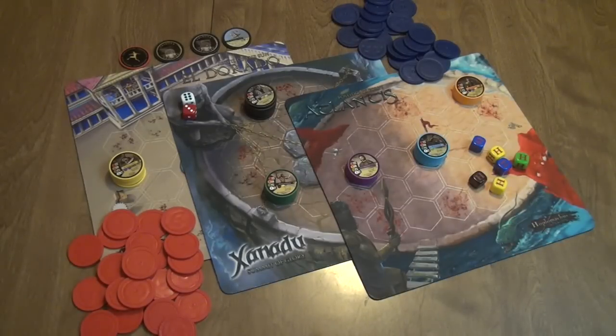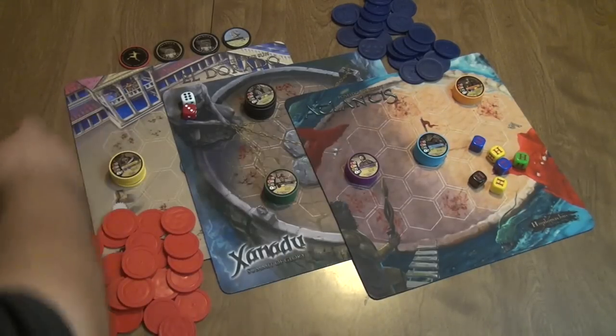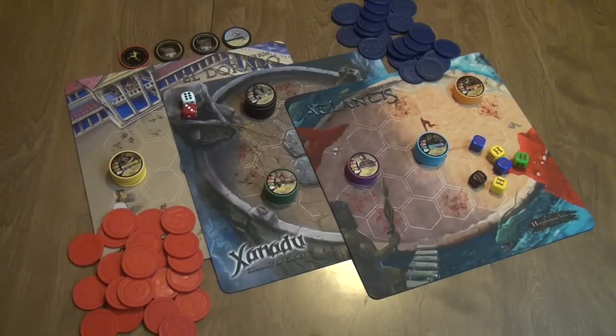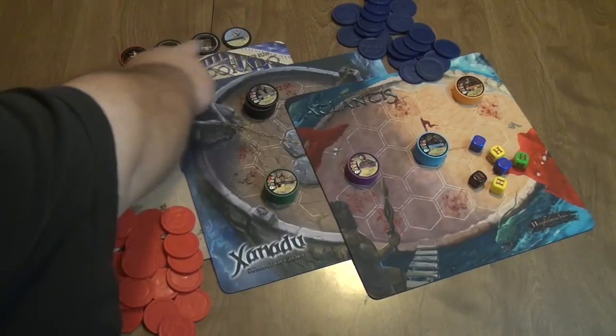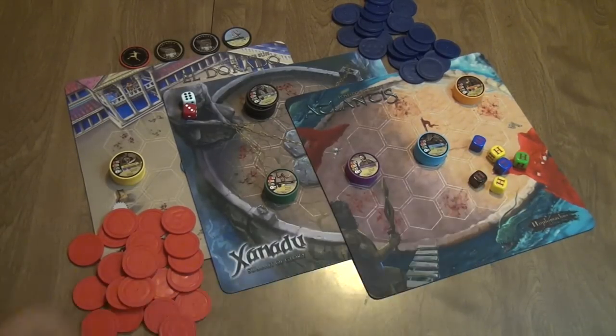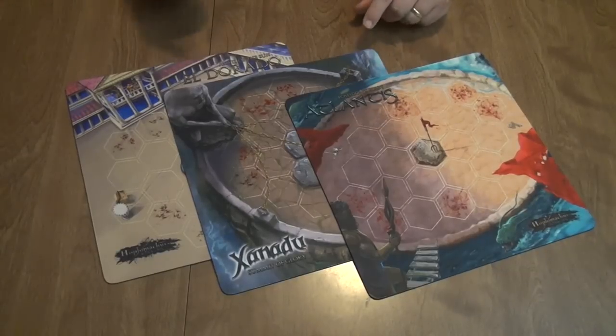In Hoplomachus Origins, you're going to get these things in the box: three mats — one from Xanadu, one from Atlantis, and one from El Dorado — those are the arenas each battle is fought in. You get health chips in two different colors, 20 gladiators, and eight tactics cards, plus special gladiators, champions, some markers, and dice that you fight with.